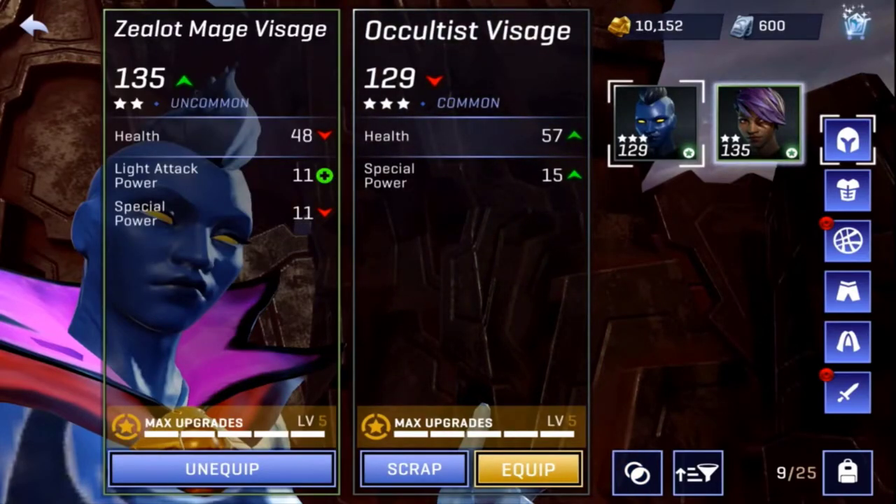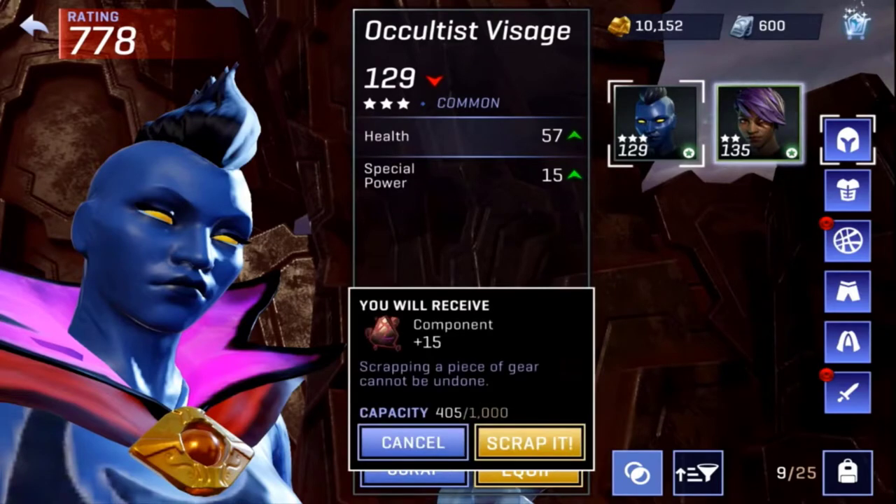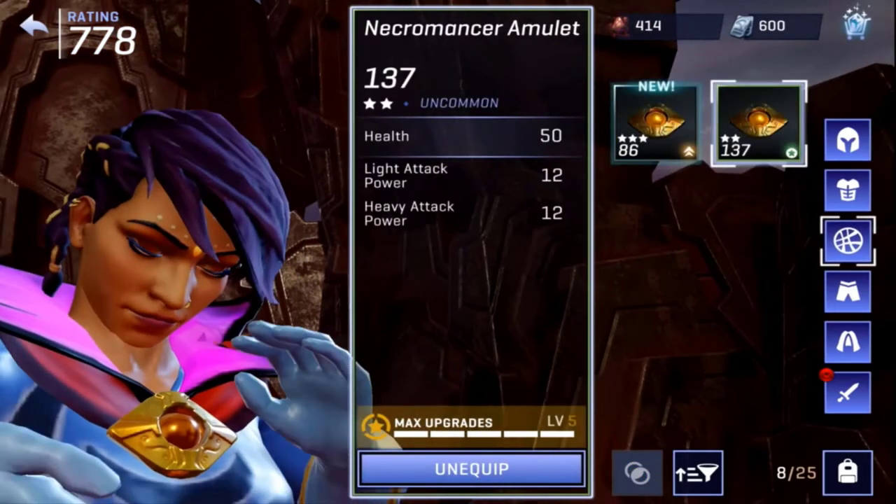On the left side is what I have currently, on the right is the new one. The health is a little bit better, special power is up from 11 to 15, but I do have light attack power on the left side, which is your main attack — so I'm actually going to keep that and scrap the new one.